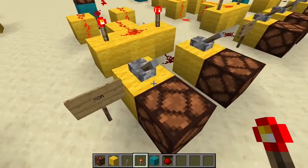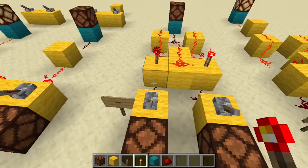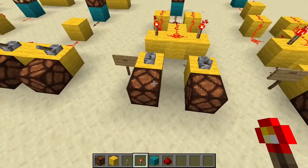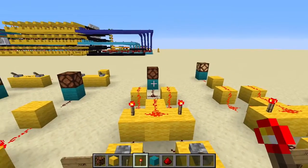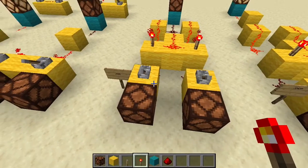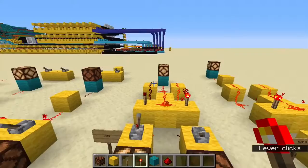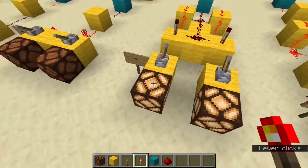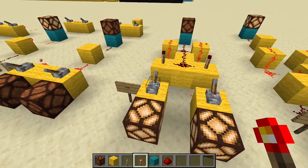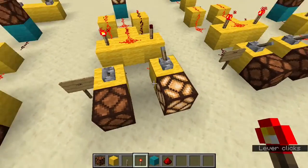Now we're moving on to the slightly more complicated ones. This is the XOR gate. What this does is as long as these two inputs are different — so they're both off, that is not different, they are both in the same state. But if I turn this one on, we get our output. If I turn the other one on too, we no longer get our output because they are now in the same state. If I turn just this one on, we get our output again because they are different.